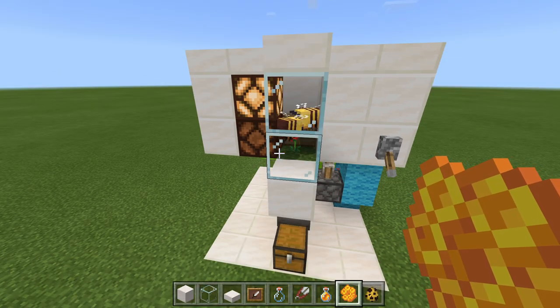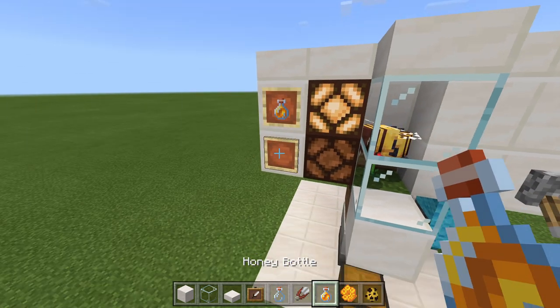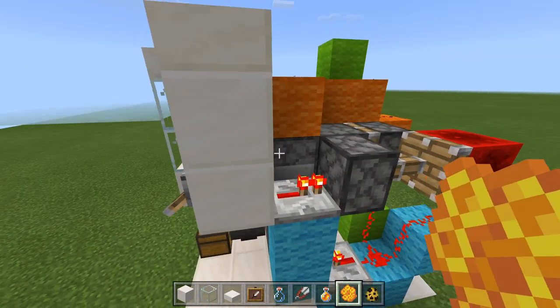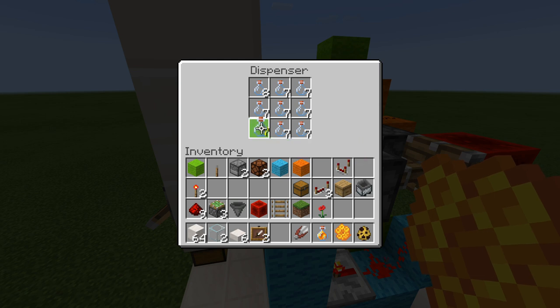The last thing to do before we're done is set up our dispensers and then let that be indicated by our redstone lamps. For the top, we're going to have it be honey bottles. Let's go ahead and place in our item frames first — we want this to be honey bottles and then honeycombs down below. Since we are currently selecting honey bottles, we can go over to our dispenser, open it up, and place in our honey bottles. The secret to this is that we want empty bottles in every single slot. Because if we have an empty slot, once it collects the honey, the honey will actually go back into the dispenser and cause the build to break. So we have to make sure we have empty bottles in every slot, and always be sure to come back and do maintenance to make sure every slot is filled with empty bottles.